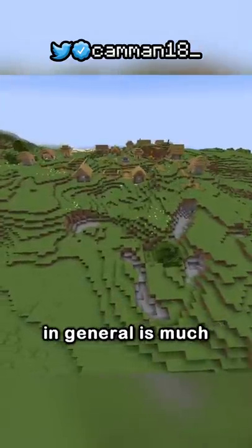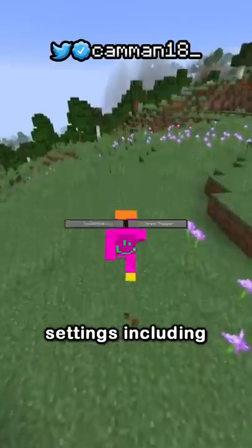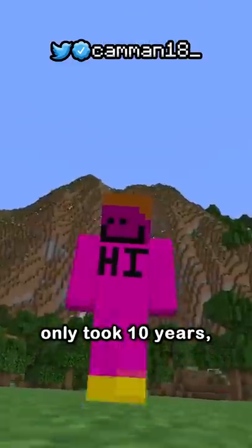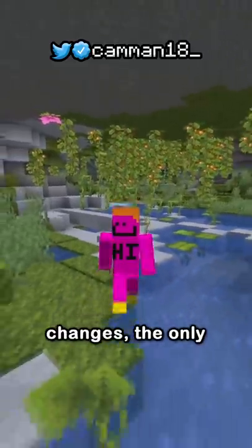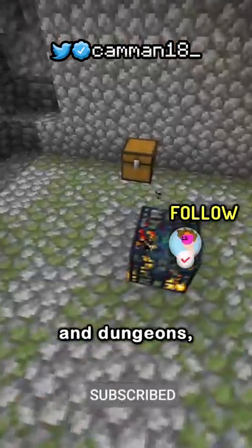World generation in general is much more hilly than before, having sharper edges and aquifers. They also added new settings including toggle sprint and sneak — only took 10 years. Despite all these changes, the only new item is the music disc 'Other Side,' found in strongholds and dungeons.